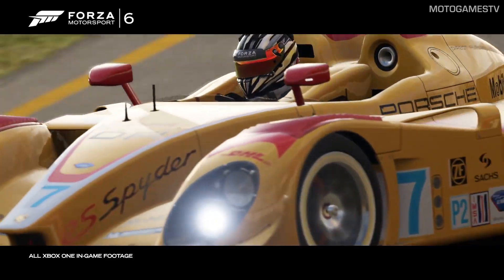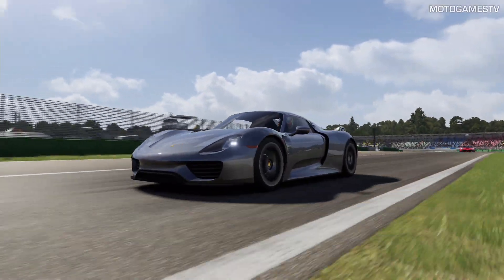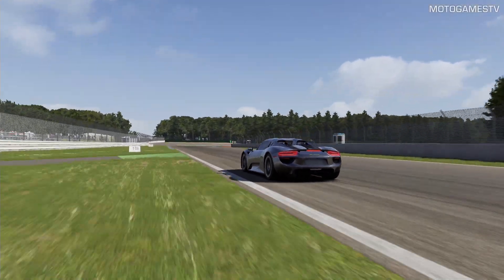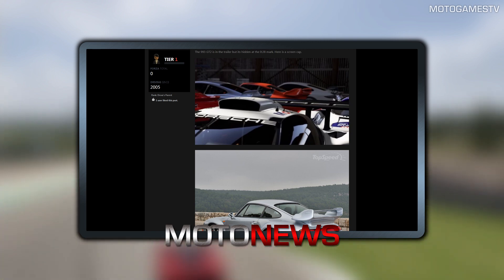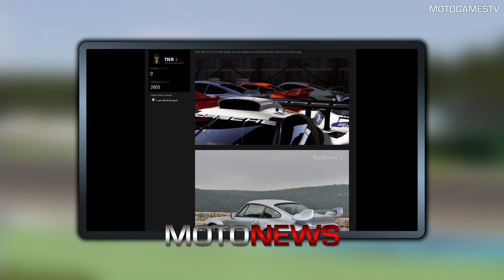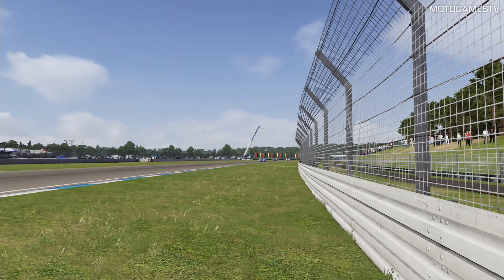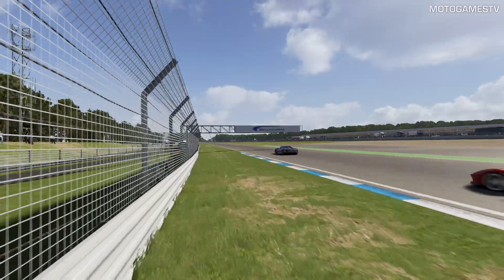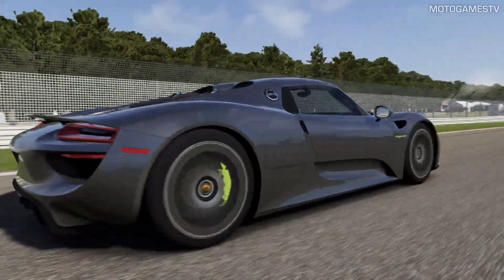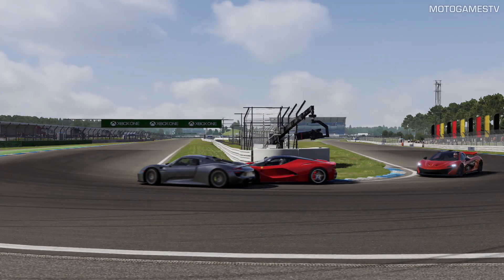There are other interesting Porsche cars like the Porsche Cayman GTS, but it's not the GT4, and we don't have a 991 GT3. Some eagle-eyed fans spotted on the trailer that there's definitely a 993 GT2, which is not in the pack. It was on the trailer, then in the screenshot promoting the pack it's photoshopped out and turned into another car, which is kind of weird.